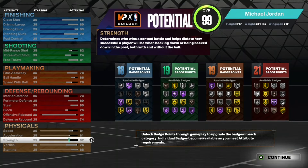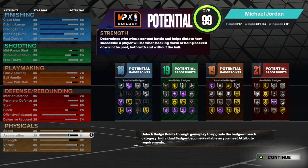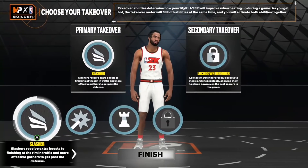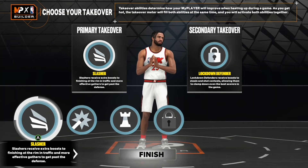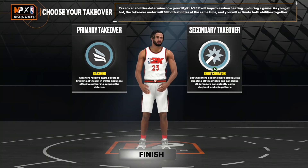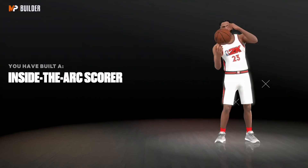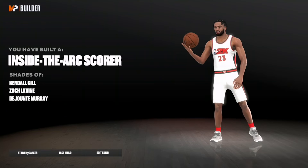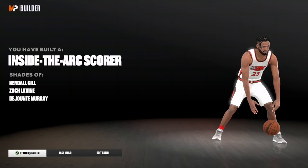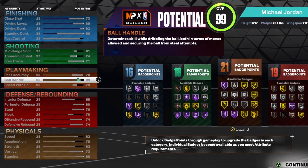The best part about this build is the physicals — you're gonna have 85 Speed, 85 Acceleration, 86 Strength, and since this is young Jordan the vertical is crazy. I always keep decent stamina. The free throw is very high because Jordan was a clutch free throw shooter. The takeovers are Shot Creating, Slashing, Lockdown, and Playmaking — very well-rounded. I chose Slashing and Shot Creating because that's what Jordan was doing. If you get Post Takeover on the guard, you get a tough name — Inside Scorer — because you can do way more than that.